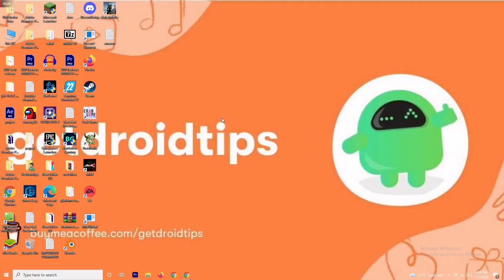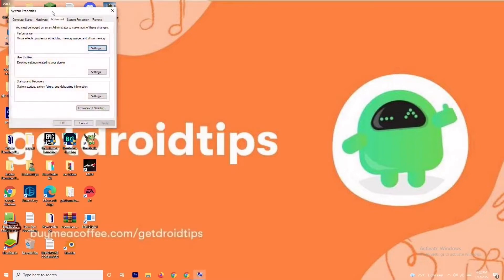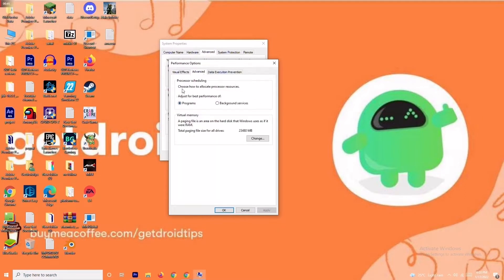The first solution is about increasing the virtual drive. To do this, go to the search bar and search for 'View Advanced System Settings'. Open it, click on Settings, then change the setting to Custom and move to Advanced. From there, click on Change.